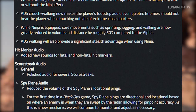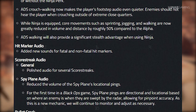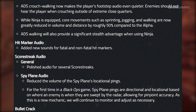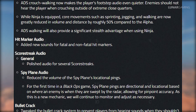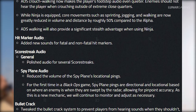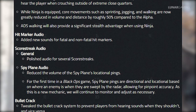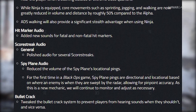For hit marker audio, they've added new sounds for fatal and non-fatal hit markers. For scorestreak audio, several scorestreaks have had their audio polished. For the spy plane, they've reduced the volume of the spy plane's locational pings, and for the first time in a Black Ops game, spy plane pings are directional and locational based on where an enemy is. They've also tweaked the bullet crack system to prevent players from hearing sounds when they shouldn't, and vice versa.